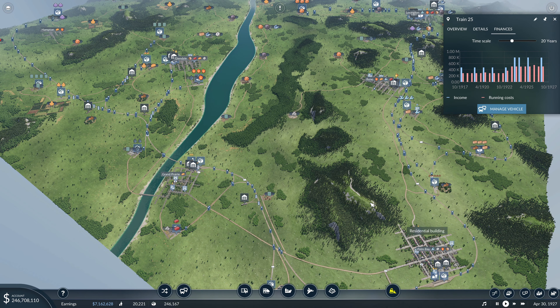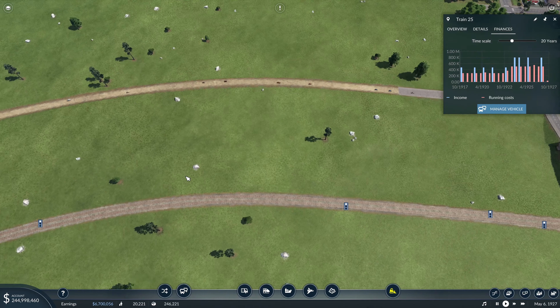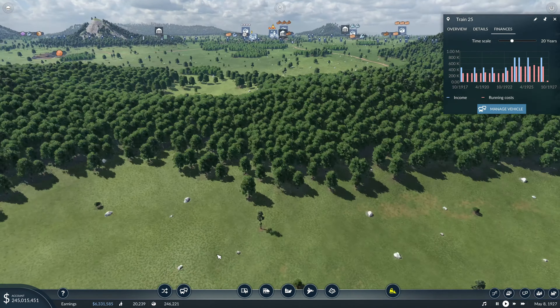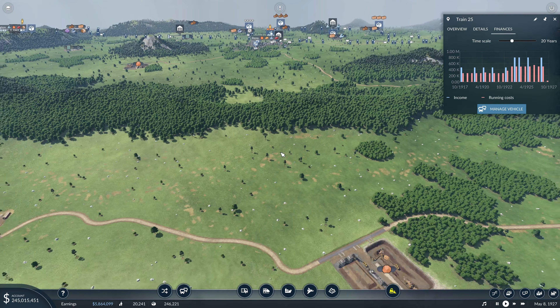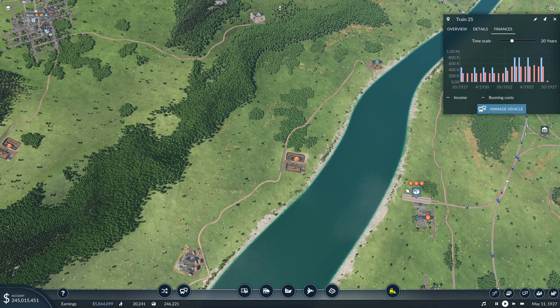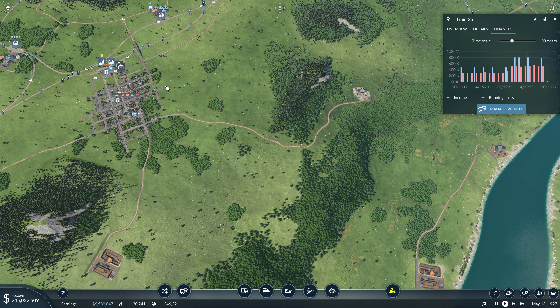The solution is actually really simple — we're going to build a bridge right off the platforms here, cross over, run up through this mountain, and hook up here. That way we can cut out the entire Palm Bay/Grand Prairie section. The main issue is a pretty steep incline we'll have to climb.